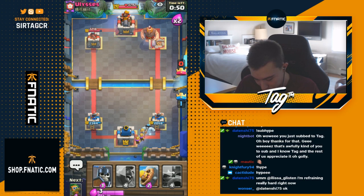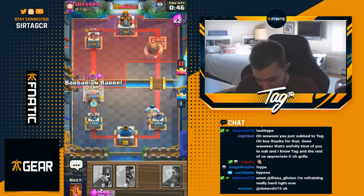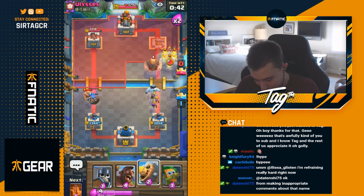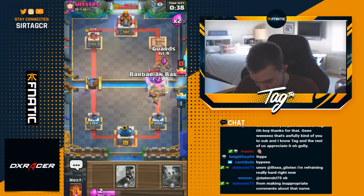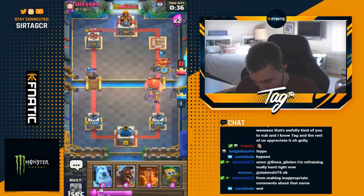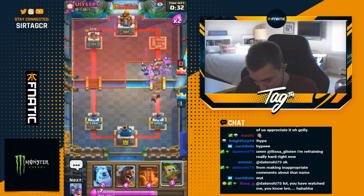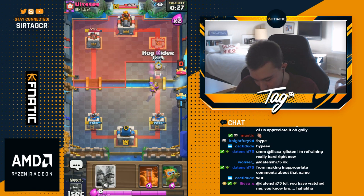He's gonna go hunter opposite lane. I'll barbarian barrel the goblin gang. Three musketeers for him - okay, here we go. As soon as that pops and walks up, we go for guards and barbarian barrel, end up clobbering the three musketeers and out-tank him. We win this. This is a pretty good matchup for us, but way way better if we have fireball - automatic win if we have fireball.